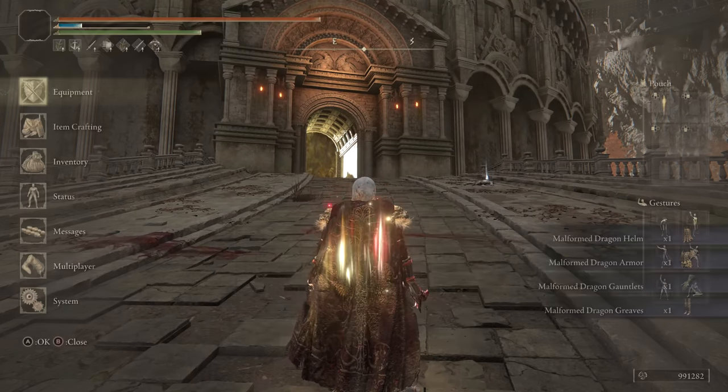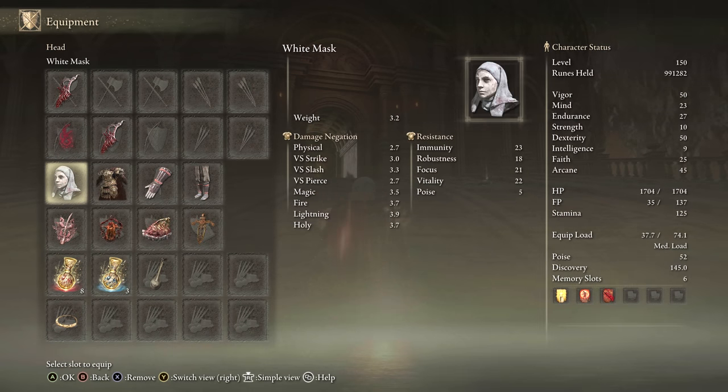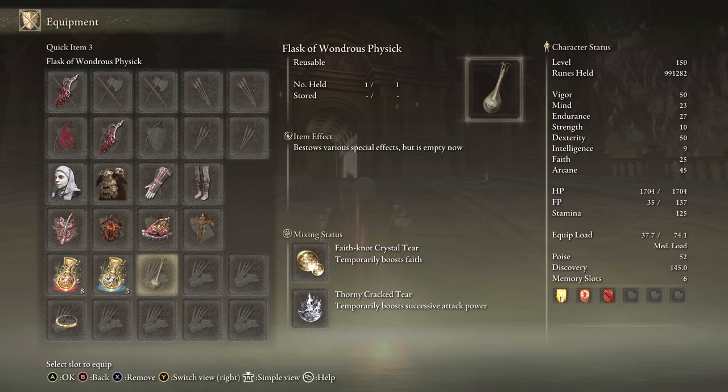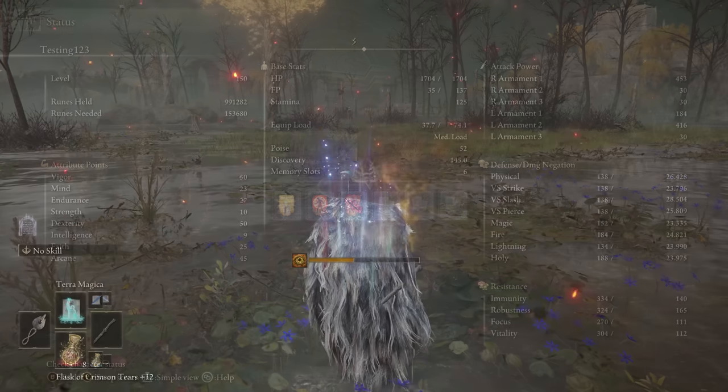This is definitely on my list of must-tries if you're using a bleed build. For our setup, we had two Reduvias, but if you're using Bloodblade, you only need one. We had the Dragon Communion Seal because it scales with Arcane, White Mask, Rotten Wingsword Insignia, Lord of Blood's Exaltation, Shard of Alexander, Ritual Swords Talisman, Faith Tier for buffs, and the Thorny Tier as well. For stats, it's a Dexterity and Arcane weapon — go first Dex and then get Arcane to the hard cap around 45. You get a ton of bleed buildup and damage with this one.